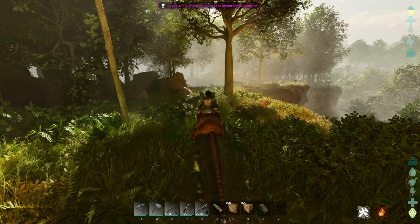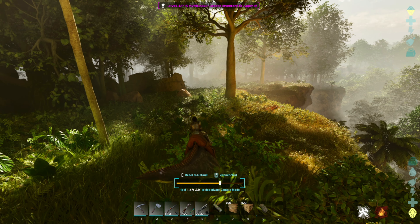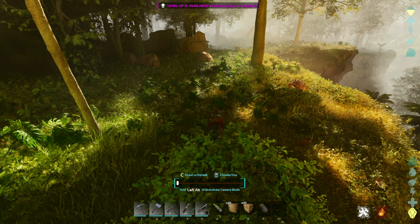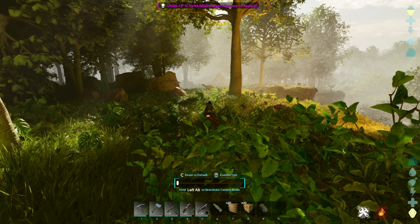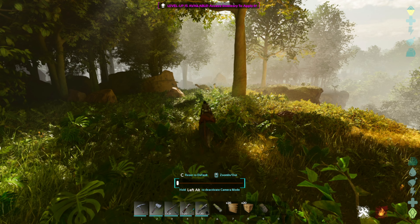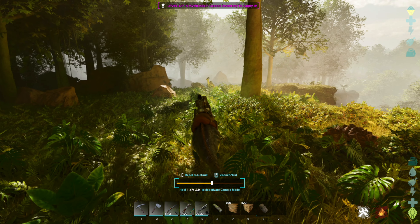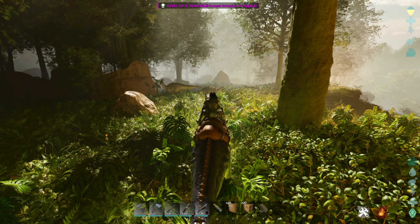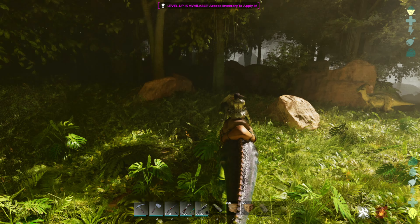The second thing that has changed: if you hold Left Alt while you're riding a dino, you can actually change how far you are zoomed in and how far you are zoomed out, which is pretty cool. And you can just reset it if you're not happy with it — press Left Alt and it resets.